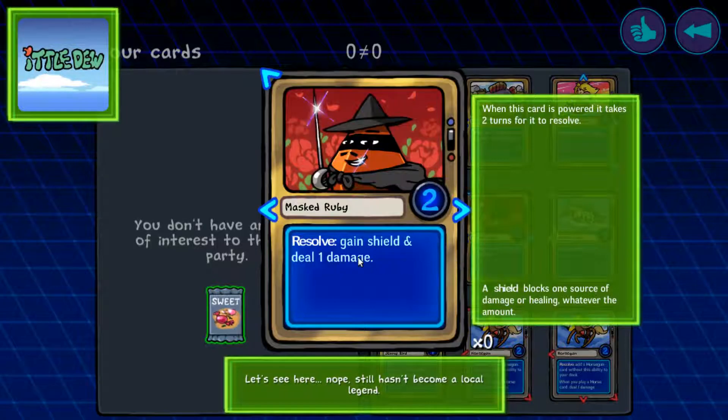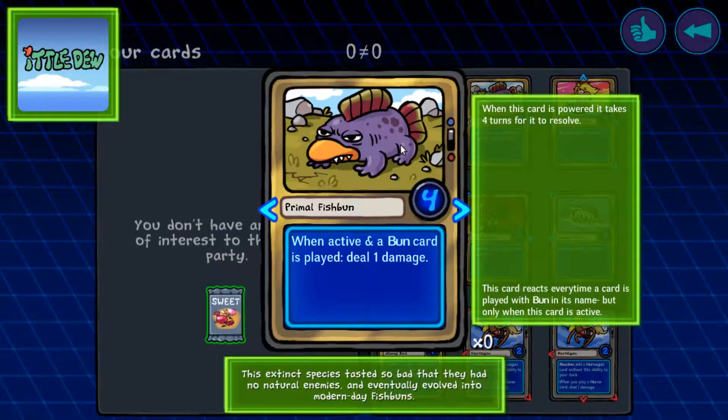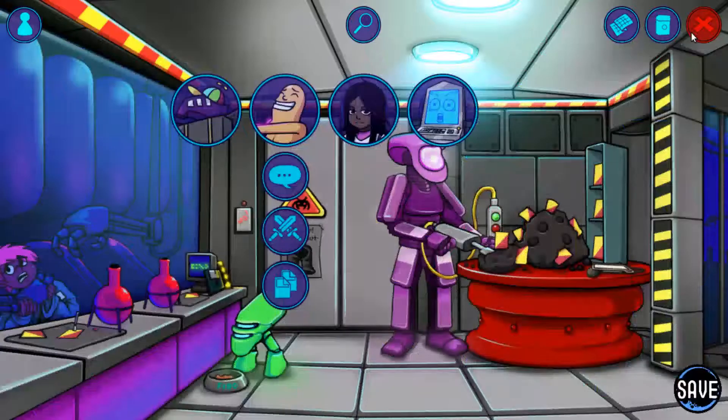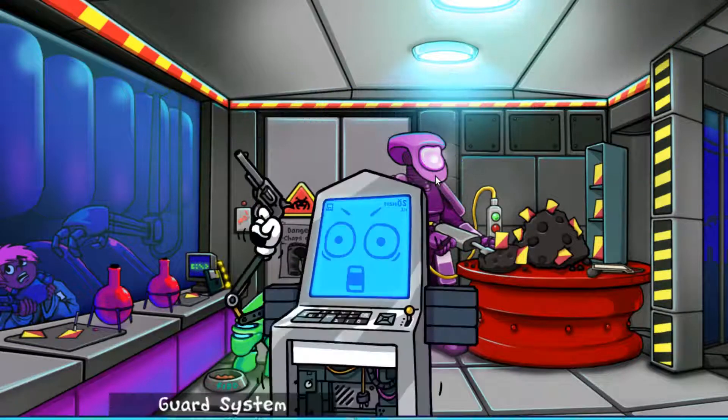Nice ruby. Gain one shield and deal one damage. I have one active and when a bun card is played, deal one damage. I have a new deck to show you all, so I guess we'll start playing. Let's talk to computer boy here though.